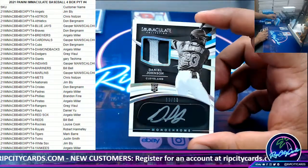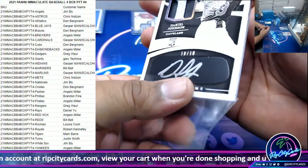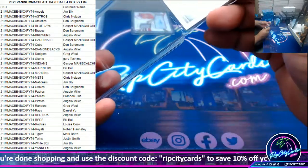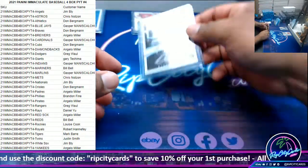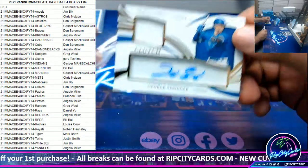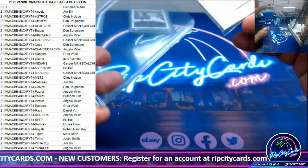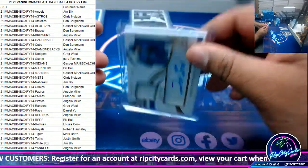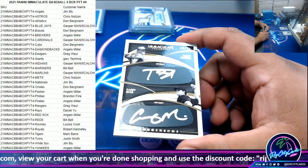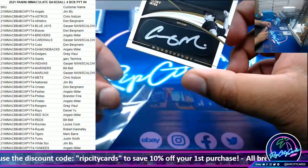Daniel Johnson, 10 of 10, monochrome — very nice, cool looking card for the Indians. We got George Springer, 10 of 99, Blue Jays. Got two eye blacks on that one for the Tigers to 25 — we got Schoop, Ball, and Mize.